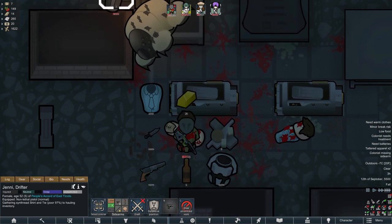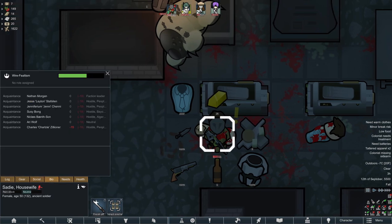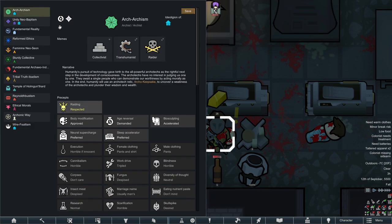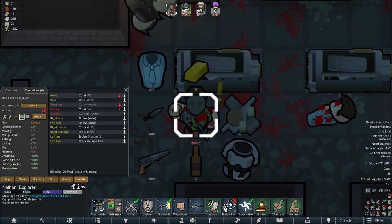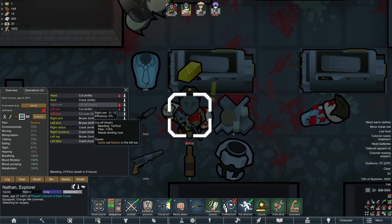Jenny, you can haul everything. What's she like? She has that religion — I hate that religion, it's awful. Actually, it's pretty much the same as ours — pretty much no different. Our ideology is Collective Raider with human primacy and loyalist. It's actually not that bad. Nathan lost an ear — not great. We were going to upgrade him with a better ear anyway, so it's not the end of the world. But we could always take her ear.